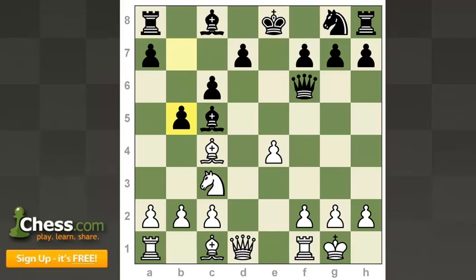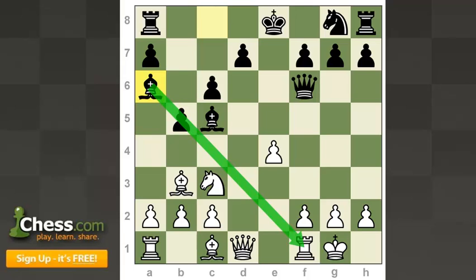Instead, black plays c6 and then b5, wasting two tempos to attack this bishop, which makes you feel warm and cozy because you're thinking there are some discoveries and we're going to get little attacks on f2. But this shows that even material can't really make up for this type of aggressive neglect of your king when your opponent is as fully developed as white is here.